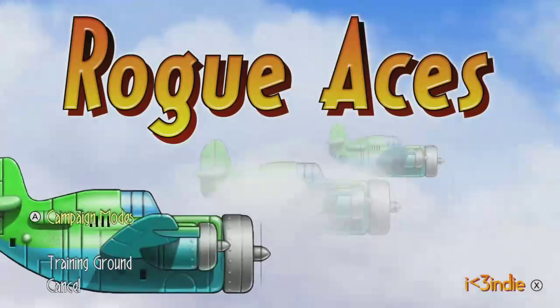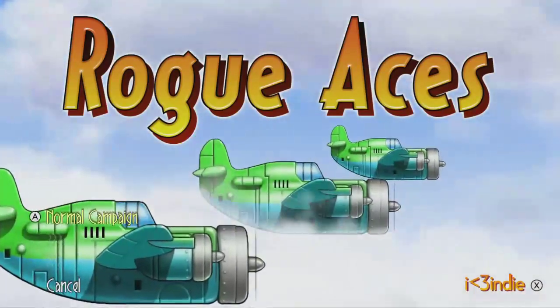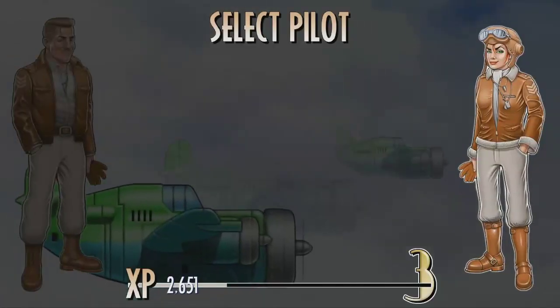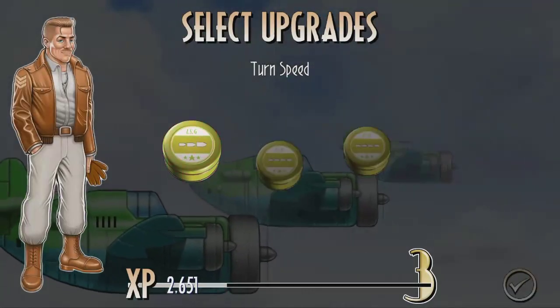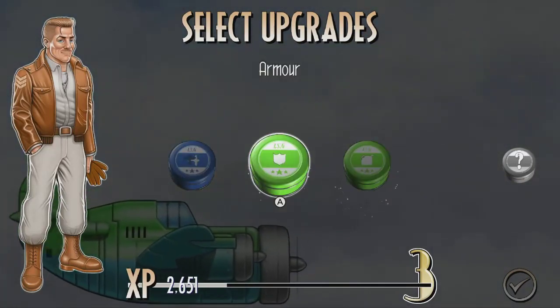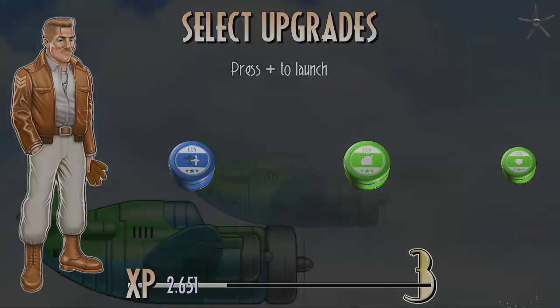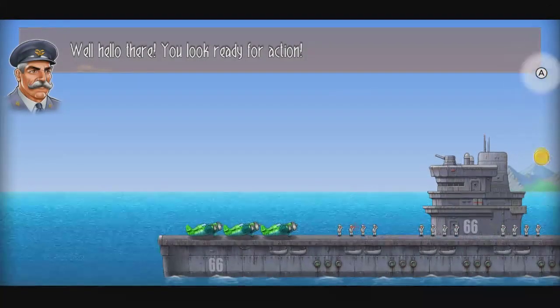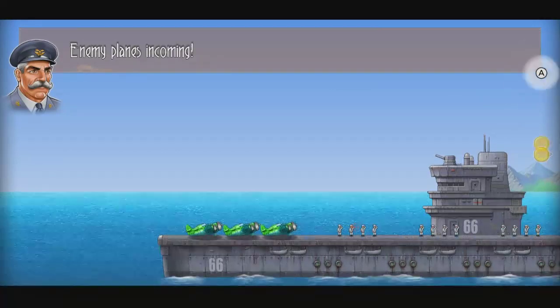I'm going to go to this mode again and just do another campaign — this is your basic run. These runs can last a long time if you do it just right. I'm going to take armor. The sun actually sets — all these things like the environment change and it just looks so cool.